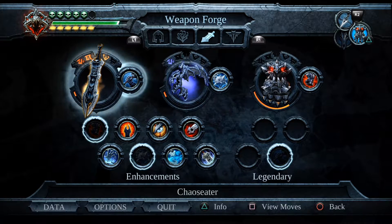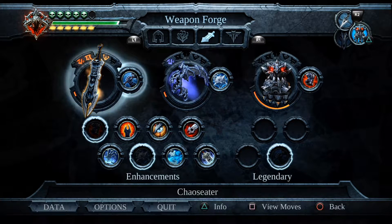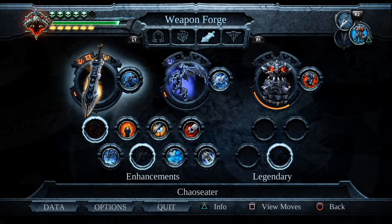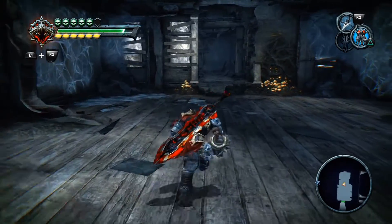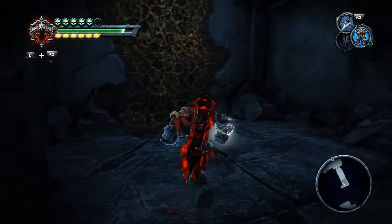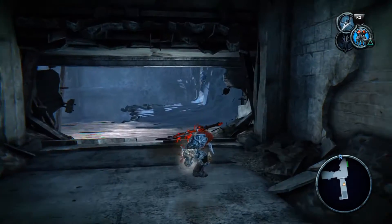Always remember: equip your combat law — this skill — towards the weapon that you always want to upgrade. That's one thing I want to highlight. And then pretty much we are at the entrance of where we are supposed to fight Salef.